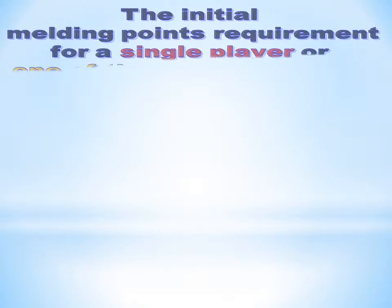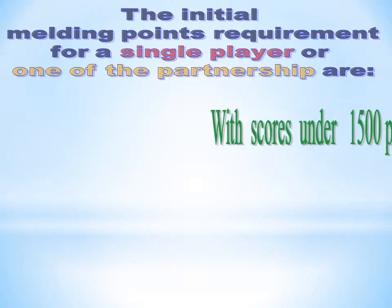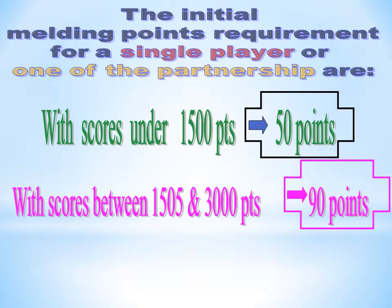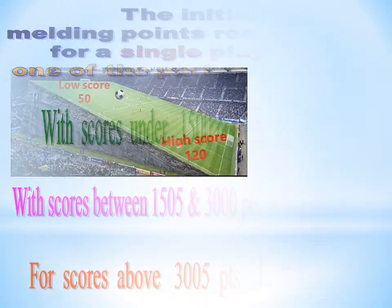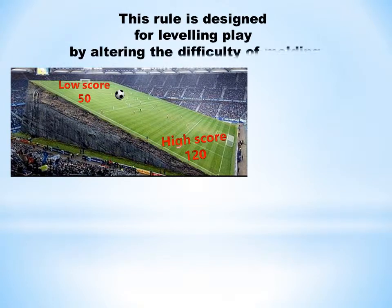The initial melding points requirement: with scores under 1500, 50 points are required. With scores between 1500 and 3000, 90 points are needed. For scores above 3000, the requirement is 120 points. This rule is designed for leveling play by altering the difficulty of melding.